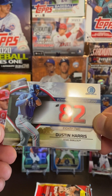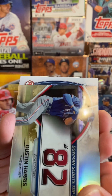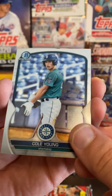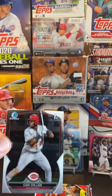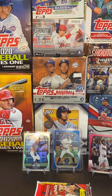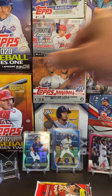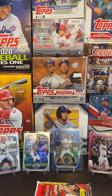We've got our prospects — this is number 82, Dustin Harris. We've got a chrome, Cole Young. Nice. Then we've got a Bowman First — Cam Collier. He's definitely one of the better Bowman Firsts you're looking for. The Reds have been playing well too — it's nice to see. They've got Elly De La Cruz, who is really kind of being the standout rookie so far this year.